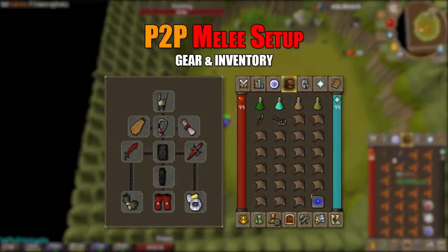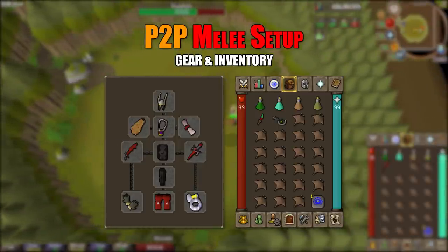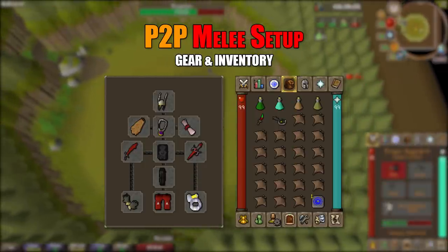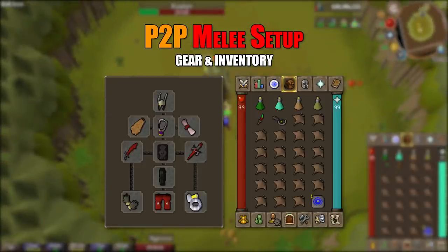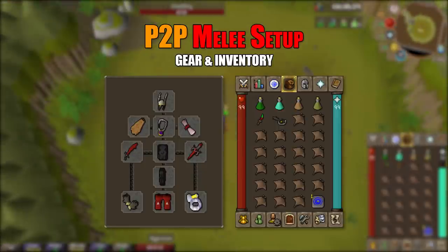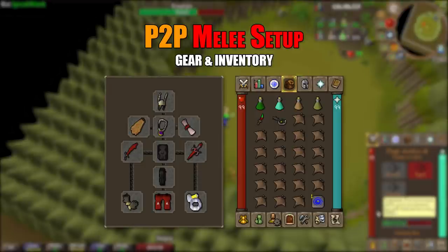For the pay-to-play melee setup: helm of Neitiznot, fire cape, amulet of glory, unholy blessing, dragon scimitar with a dragon defender offhand, black dragonhide top and legs, barrows gloves, dragon boots, and berserker ring imbued. In the inventory: super combat potion, prayer potion, stamina potion, anti-poison (Bryophyta poisons in P2P), dragon dagger for special attacks, mossy key, house teleport, and manta rays.